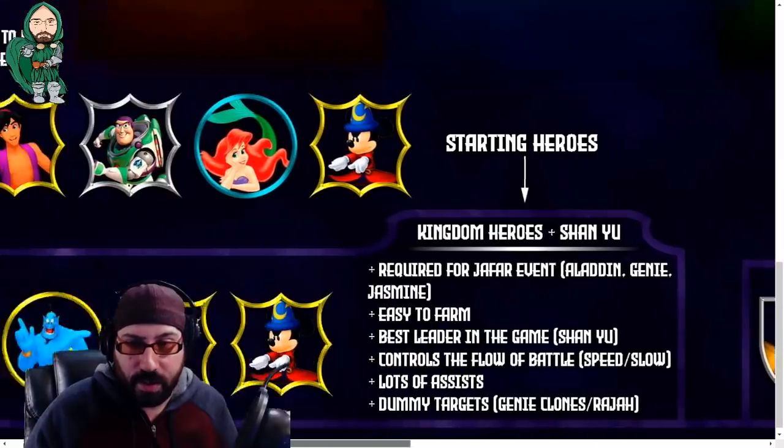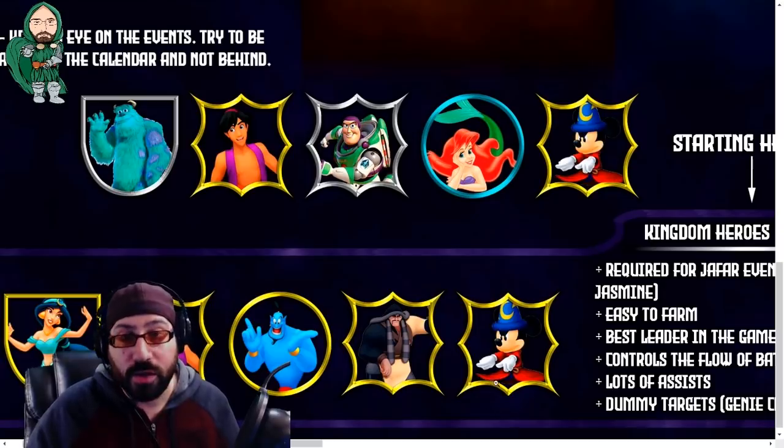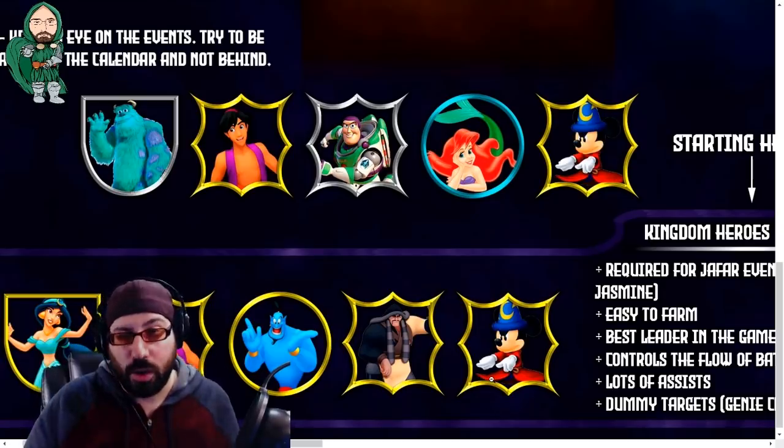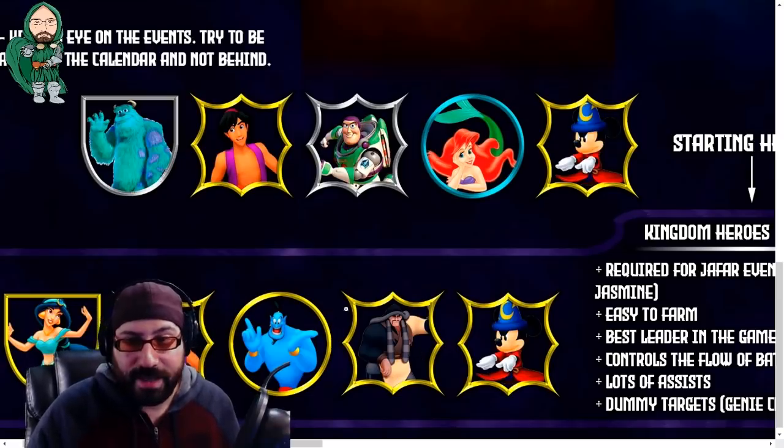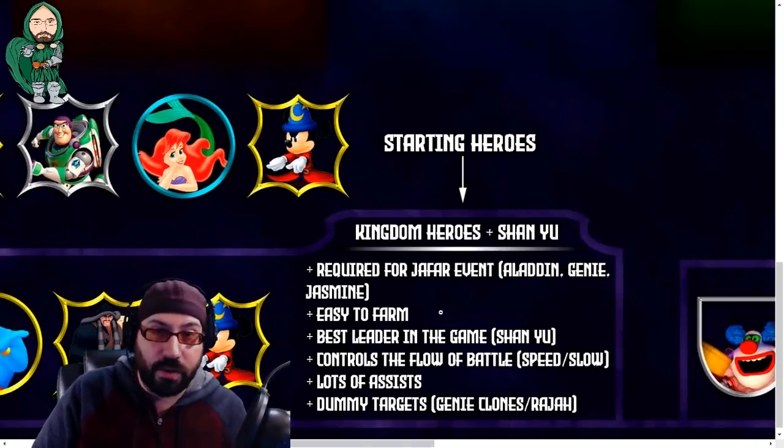Moving over to the starting heroes — check out the starting heroes section. If you've seen my starting heroes video, this is 100% accurate. If this is your opening team, you have the Aladdin team, Mickey as a kingdom character, and you get to use Shan Yu as one of the best early game teams you can have. In the off chance you need a complete heroes team, you can use a character like Ariel or Buzz Lightyear instead of Shan Yu for sustain or more damage. It's okay to work on pretty much any of these characters, but the closer you are to this team, as seen in my previous videos, the better your experience will be.